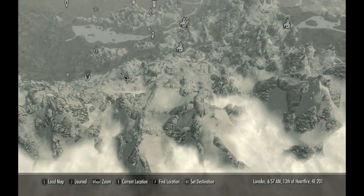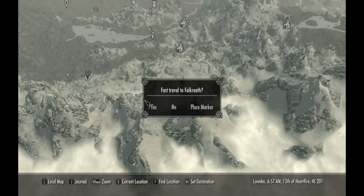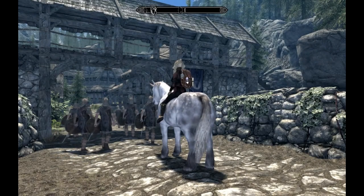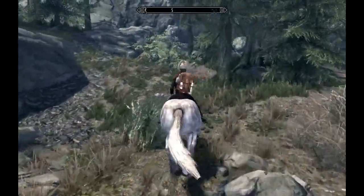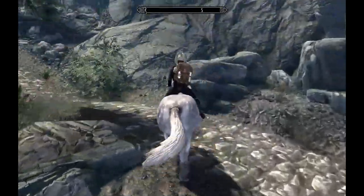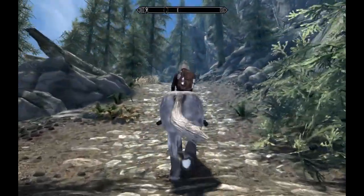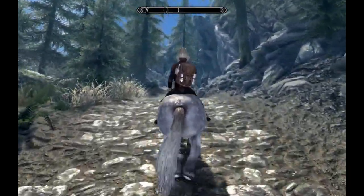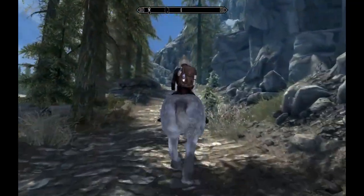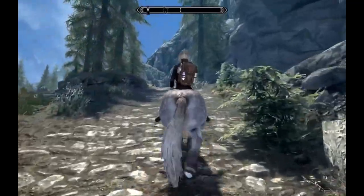Our next destination is a place called Ancestor Glade, near Falkreath. We've already traveled to Falkreath so that should be straightforward. It's a long path up through the mountains, but because I've got a horse I can just jump and go straight up the hills and take a shortcut.